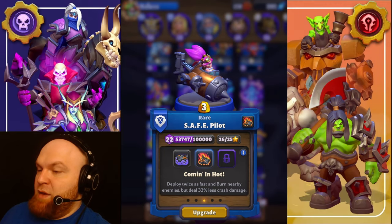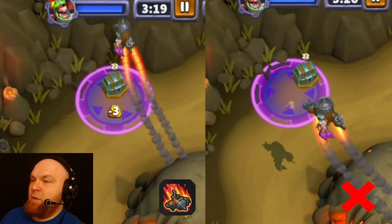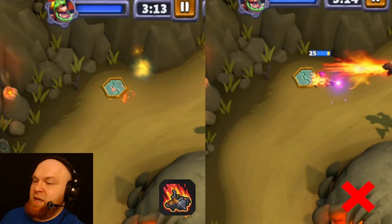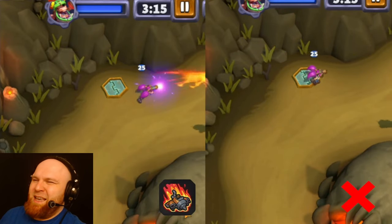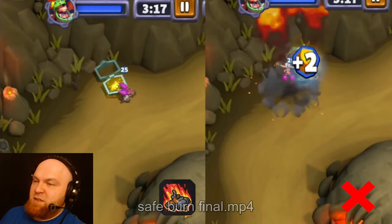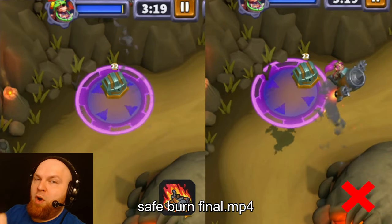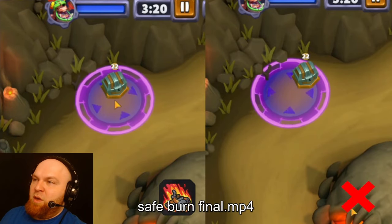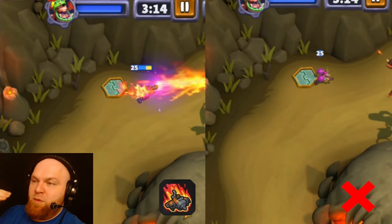Coming in Hot — deploy twice as fast and burn nearby enemies, but deal 33 percent less crash damage. The main superpower is it deploys much faster. Even though it reduces crash damage, overall damage is more or less the same because burning compensates. However, it deploys much faster, which some people value more than the stealth talent — you can steal chests, kill things faster. The biggest superpower of this talent is the faster deploy.